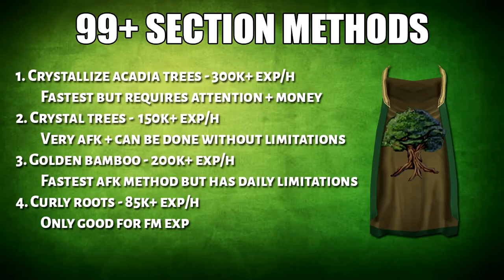Here are the best methods to 120 woodcutting. First, crystallized Acadia trees — this is the fastest but requires attention and money. Then crystal trees, which is very AFK and you can do this without any sort of limitations, although it is the slowest method on the list. For golden bamboo, this is the fastest AFK method but there are some daily limitations. Finally, curly roots is only good if you also want Firemaking XP.